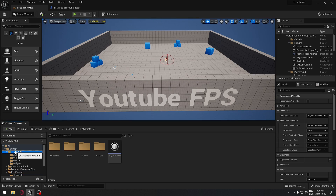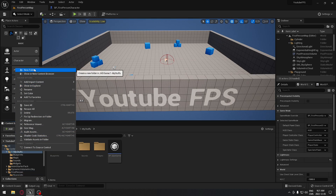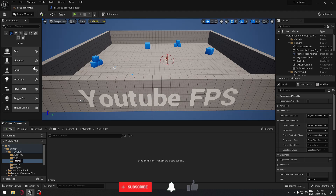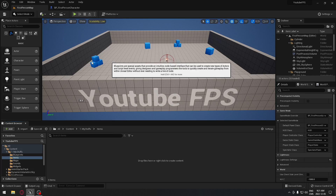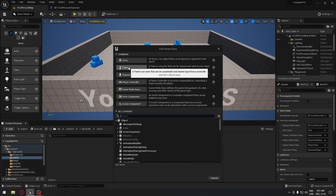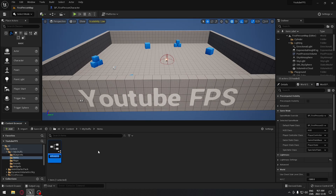The first thing we have to do is create a folder, and I'm gonna name that folder 'Items'. In this folder I'm gonna create a master pickup class which is gonna control all the pickups in the game. I'm gonna right click and do a new blueprint - it's gonna be an actor - and I'm gonna call that BP_PickUp_Master.